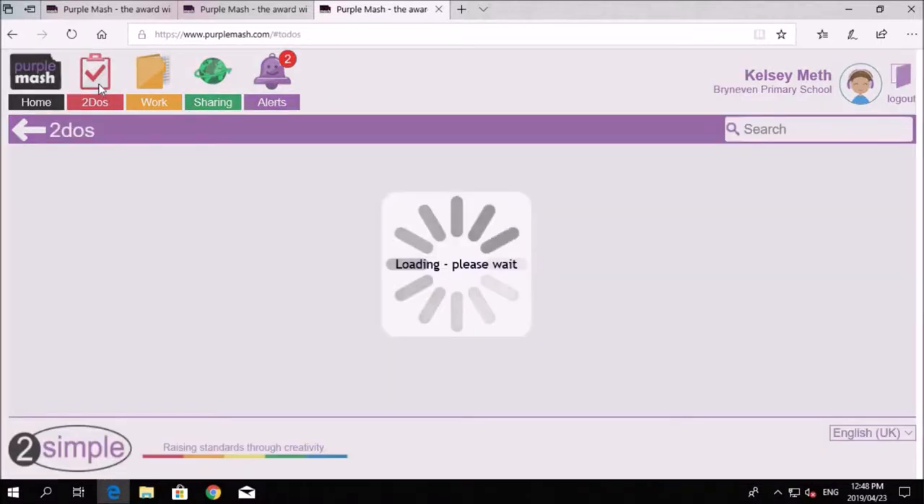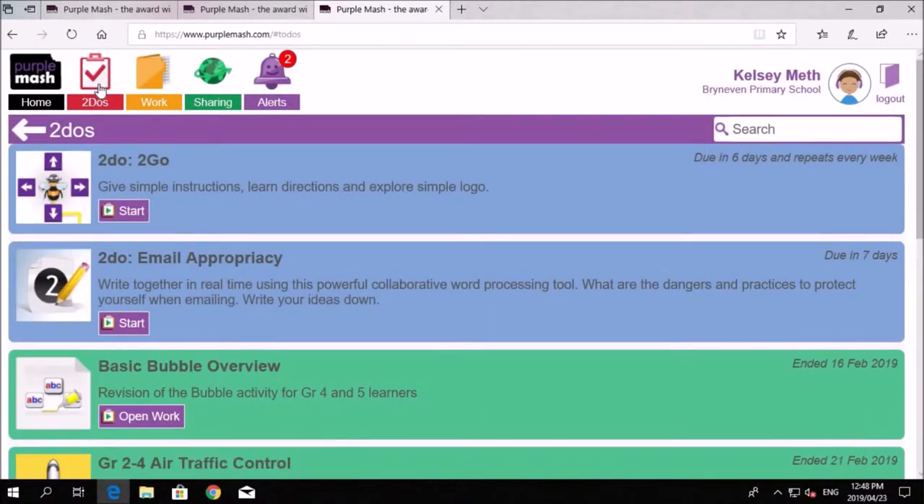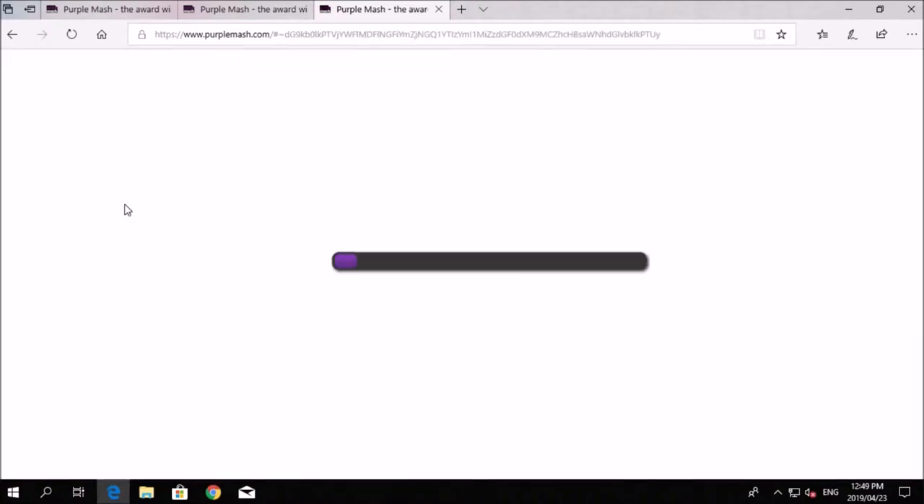Whenever you go to Purple Mash, the first thing you do is go to 'To Do' and open that section. You'll see there are two activities waiting — one's the email one and the other one's the 'To Go' one. So let's start off with the 'To Go' one.